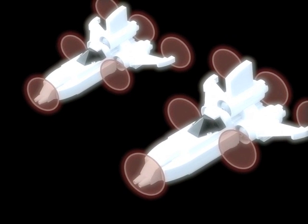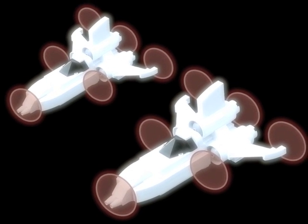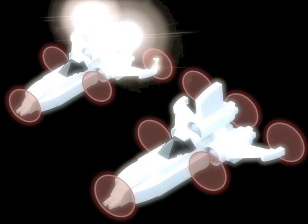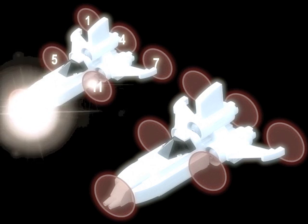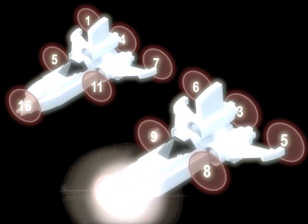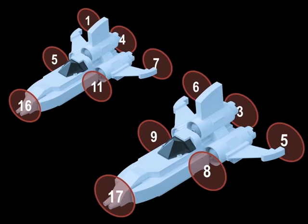Let's see what happens when things go wrong. Here are two Vector droids in formation. How are we going to attack them? Here's one idea. Does this work? No, it doesn't work. Because there's two fives.